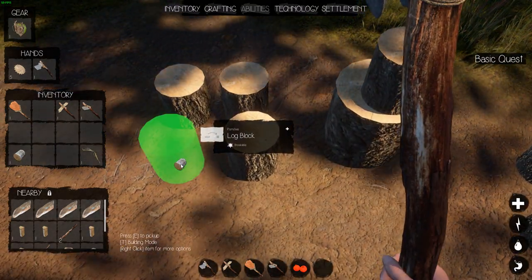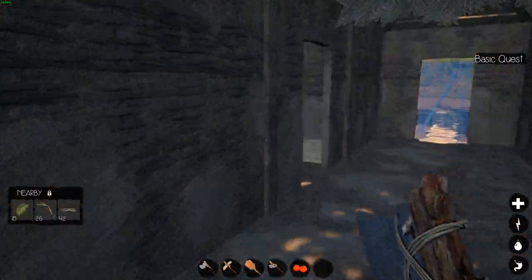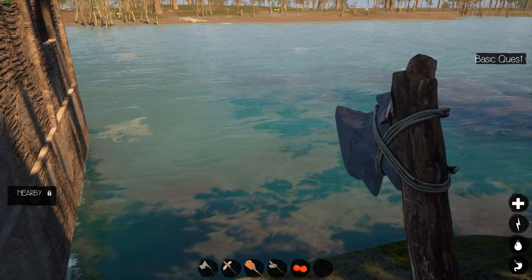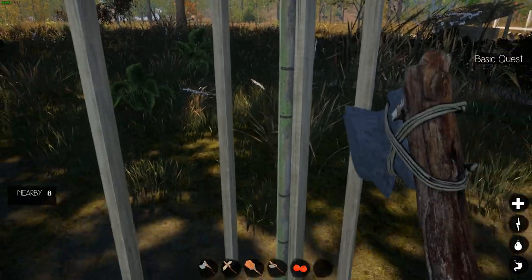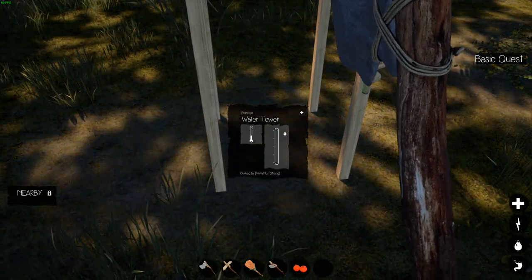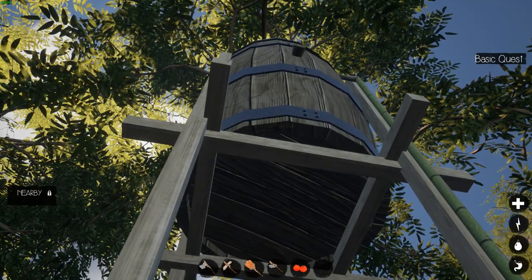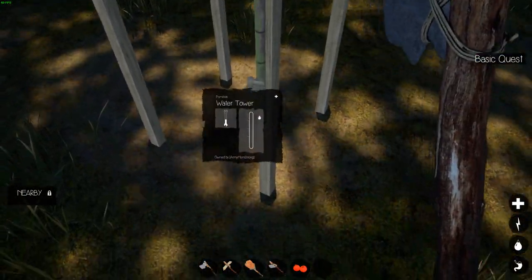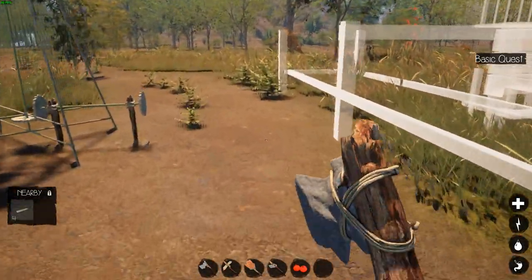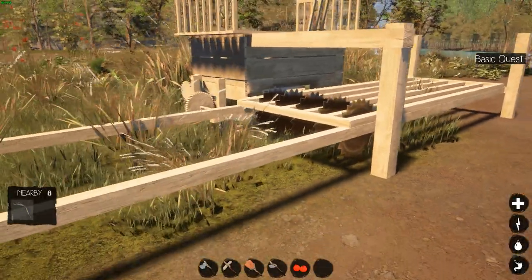We're gonna make the water wheel. I heard it was really hard to get to work, so I'm wondering if I make a platform in the water by the water wheel, can we put the lathe beside the water wheel outside in the water, so we don't have to run so many connectors. We'll experiment with that. It looks like something needs to get plugged into this little tidbit there, so we'll have to figure that out too.